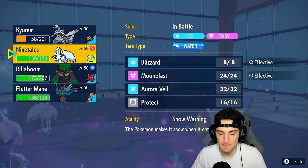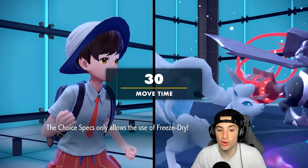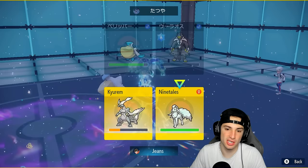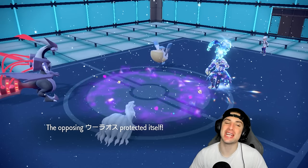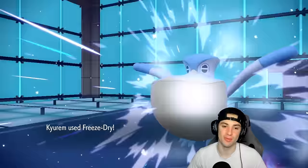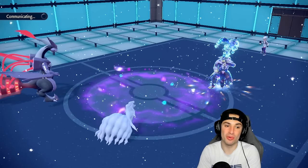You guys should both be faster than everybody on the field — obviously not Aqua Jet, but still. We're Choice locked into Freeze-Dry. I think we just go straight after Pelipper because there's a chance he uses Detect this turn. Let's just go for Aurora Veil setup — and he does Detect, so great call on our end! Freeze-Dry outspeeds Pelipper and it's four times super effective, so it should just KO. Yes, beautiful — bye bye Pelipper! We got weather for the rest of the match.